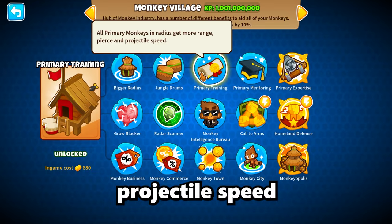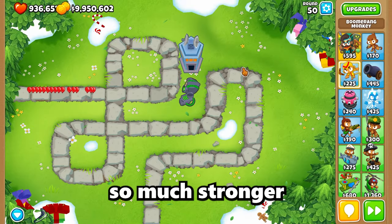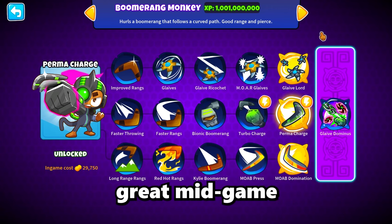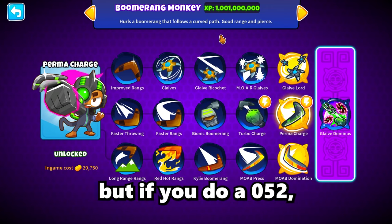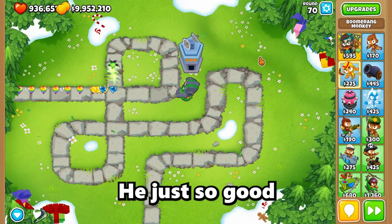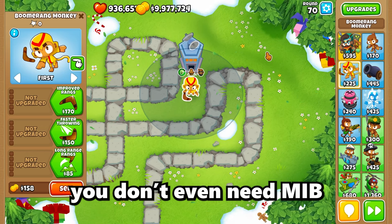The best cross path for Perma Charge is either longer range or Improved Ranks and Glaives, making him stronger especially by getting more pierce hitting multiple balloons per boomerang. Maxed out he sits right in the middle between the other paths, great mid-game and even late game dealing with MOABs. All paths can't hit camo without support, but a 052 can hit leads. I'm putting this guy as A tier — a very cheap monkey early on and just so good, especially with Perma Charge ripping through MOABs with ease.